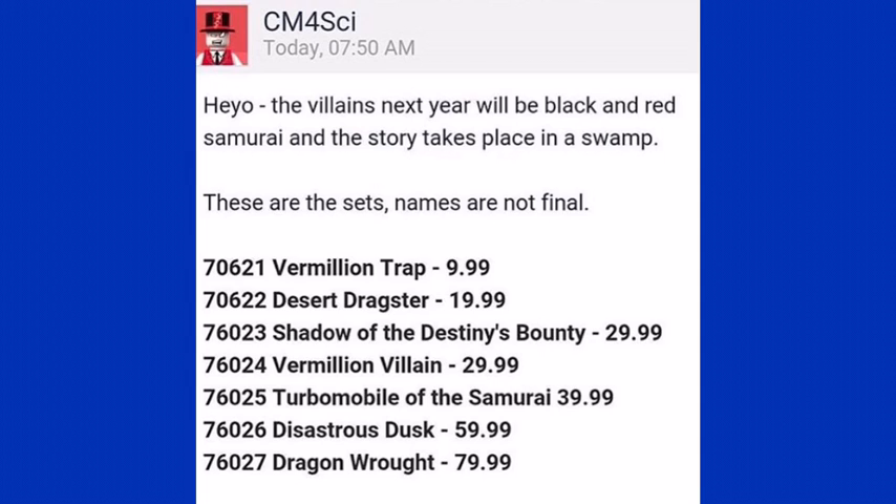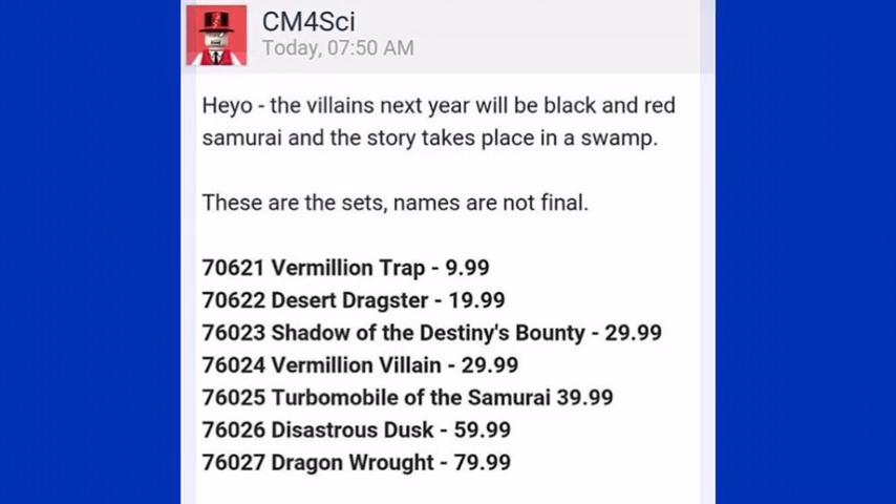Anyway, I'll just go through my thoughts on these sets. Vermillion Trap will probably be similar to Jungle Trap, just a small little set. Desert Dragster will probably be a vehicle for the ninja.